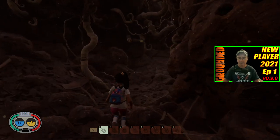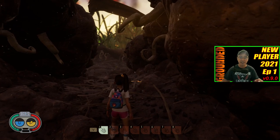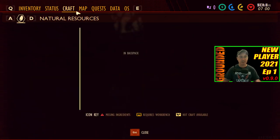When you first start out, I've got a couple of videos that I will link that I've done earlier with the key screen — where things are at on the screen and what they mean. Just a quick refresher. Hit your Tab key and you've got your inventory, status, and your crafting.